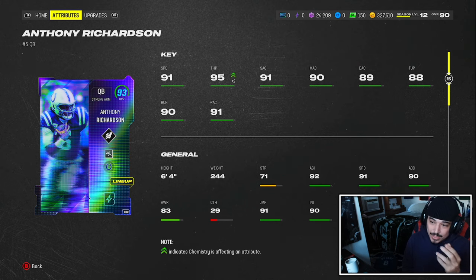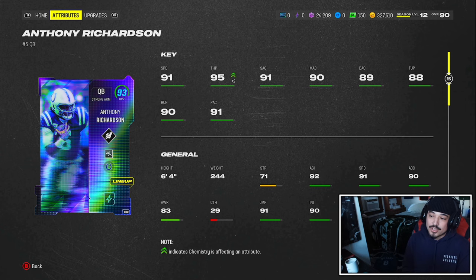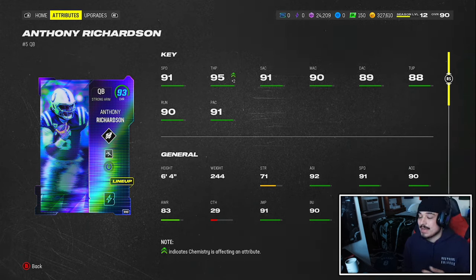91 speed, 90 acceleration with the gunslinger strat card, 95 throw power, and the accuracy stats look pretty good across the board: 91 short, 90 mid, 89 deep accuracy.